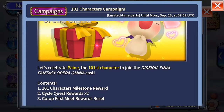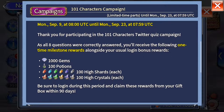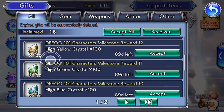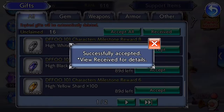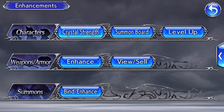We are hopping into DFFOO. I just wanted to show this off real quick. Login — all this stuff should be sitting in your inbox. And this means we can finally get our first batch of characters up to Crystal Strength 70, especially if you've been doing everything with the raids and all that. So we're going to come over to these presents and look at all these goodies. All you got to do is log in and this will be sitting here waiting for you. With all of that, we'll go ahead and get our first Crystal Strength 70 character.